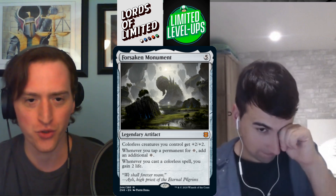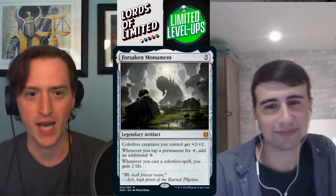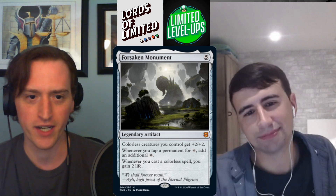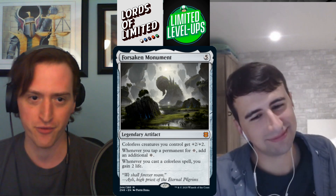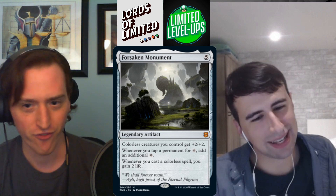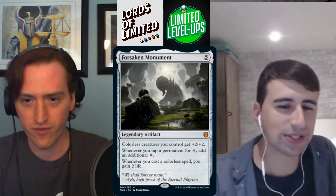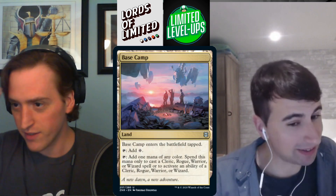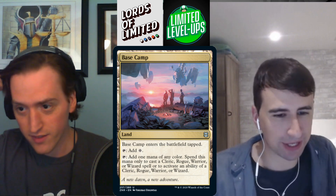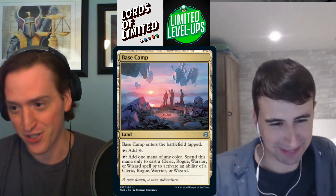Forsaken Monument — five mana legendary artifact. Colorless creatures you control get +2/+2. Whenever you tap a permanent for colorless mana, add an additional colorless. Whenever you cast a colorless spell, gain two life. Close to zero applications in limited — straight F.